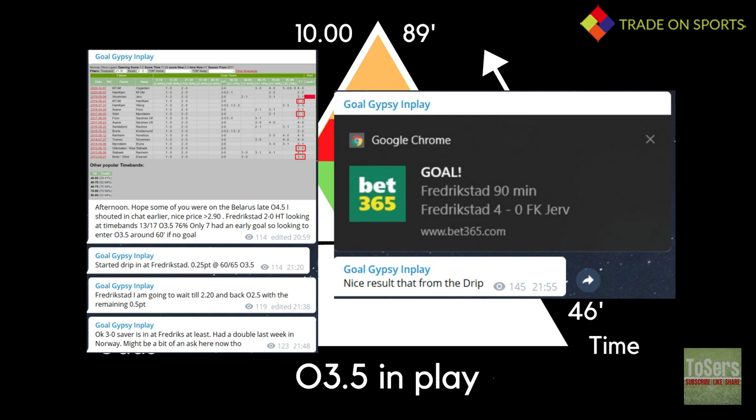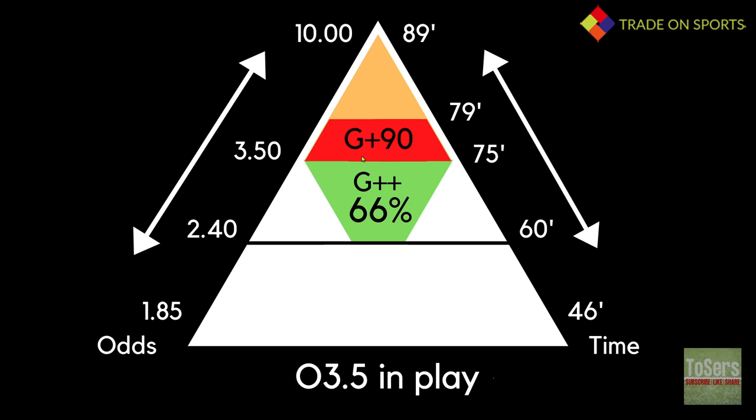That's the way I play the trade. If I get a goal, I let the over 3.5 run. If I don't, I go for the insurance trade on over 2.5 covering my first bet, and we move into the late goal area hoping for one goal to save the trade — possibly with a small profit — or the jackpot of two late goals. And don't forget you can look at 2-1, 1-2, and see if over 4.5 does the same.